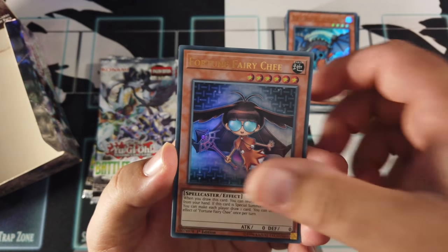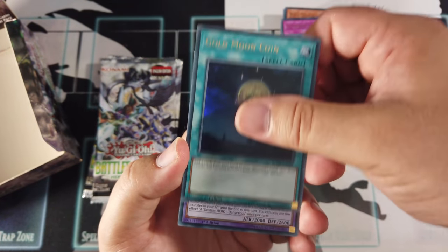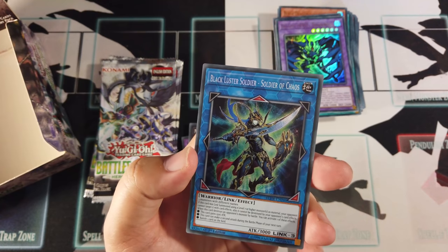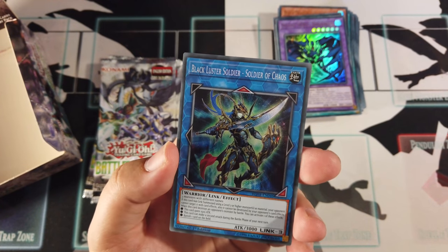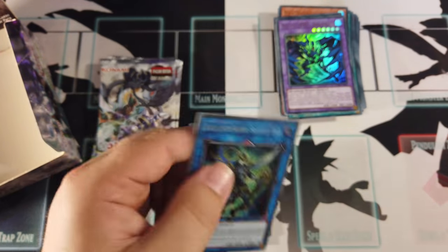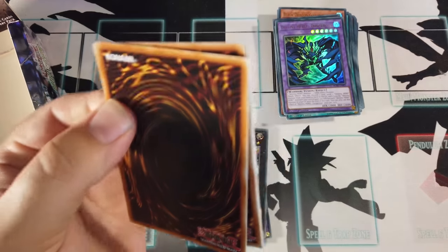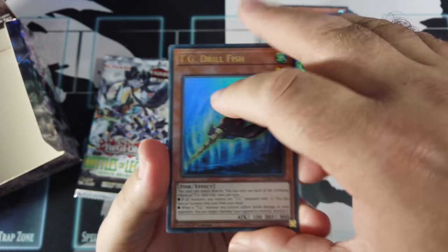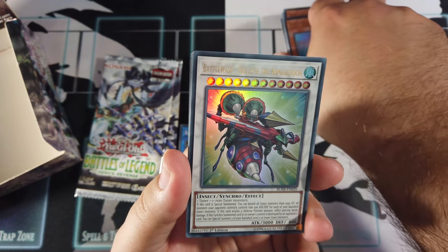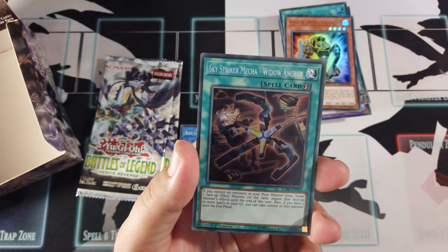Fortune Fairy Che — I keep wanting to say Chef. Summon Limit, Gold Moon Coin, Destiny Hero Dangerous, Black Luster Soldier Soldier of Chaos — I think that was Link Brains Pack 2, because it's a Link monster. So far I've not got what I wanted, but there's plenty of packs to go yet. TG Drillfish, Battle Wasp Ballista of the Armageddon, Predaplast, Vision Hero Gravito, Sky Striker Mecha Widow Anchor — got Widow Anchor, that's cool.